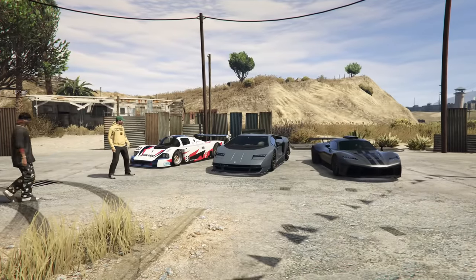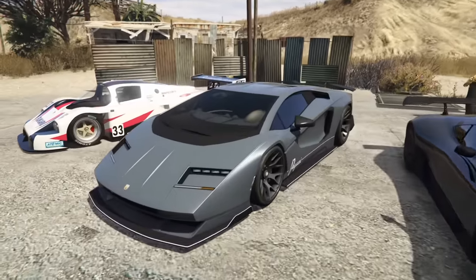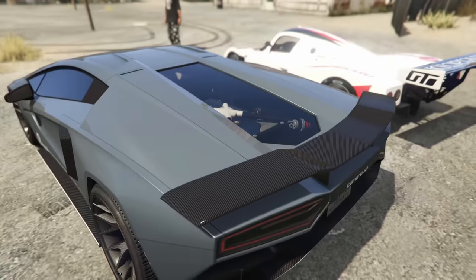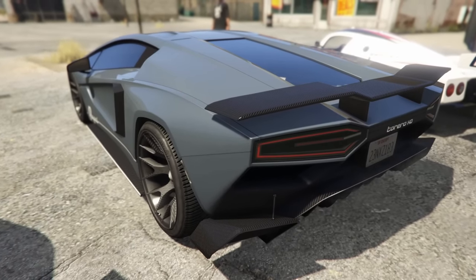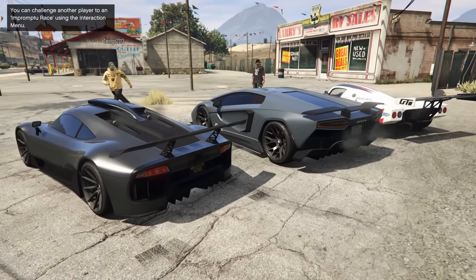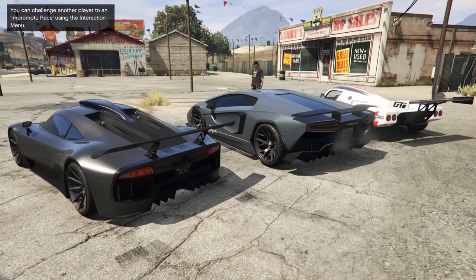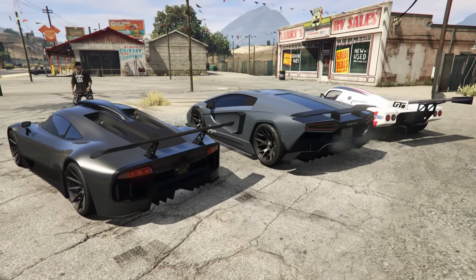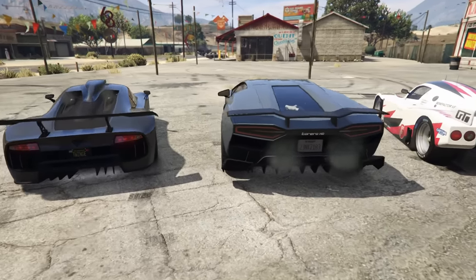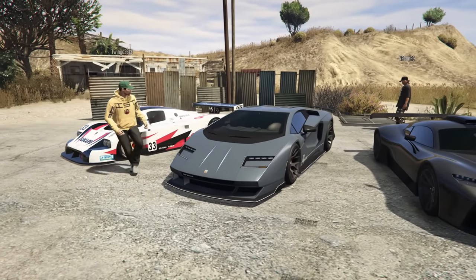It's almost like a one-to-one model of the new Countach. It's like the Ignus 2 — it's just so good. The last few Pegasi cars that have come out have been incredible — the Torero, the 10F. Anything owned by the Volkswagen/Audi group, they've been on fire. I think that's where they're getting inspiration — maybe they sponsor Rockstar. The taillights are sick, everything about this car is awesome.